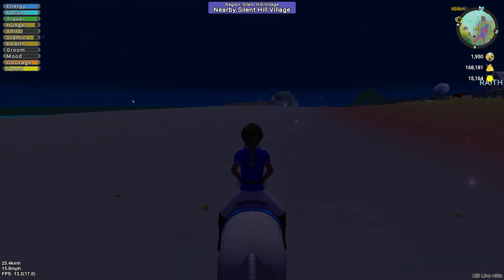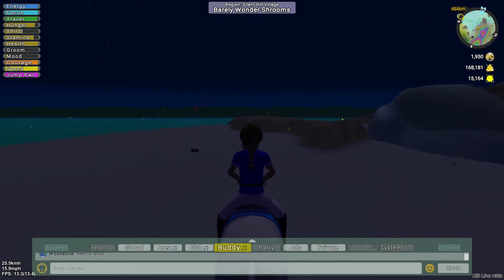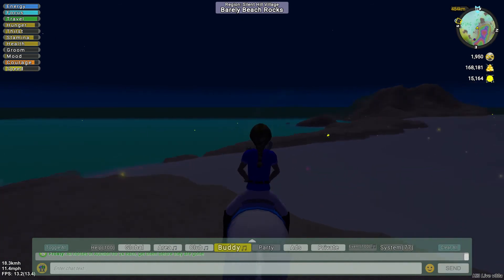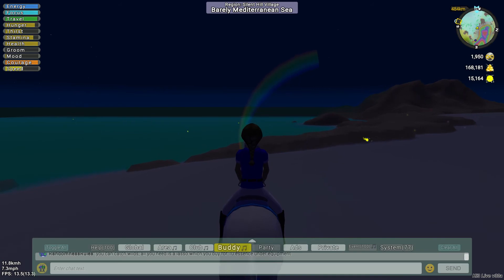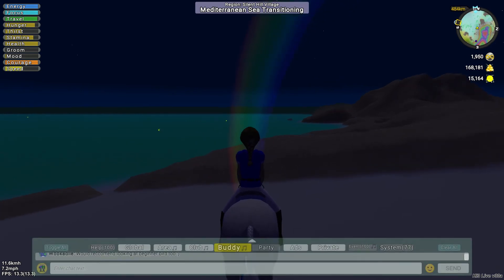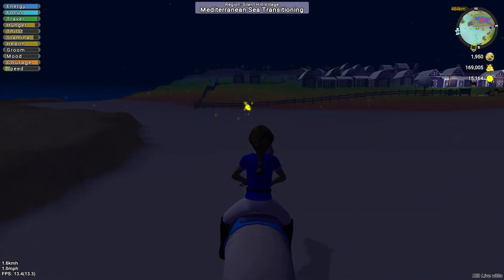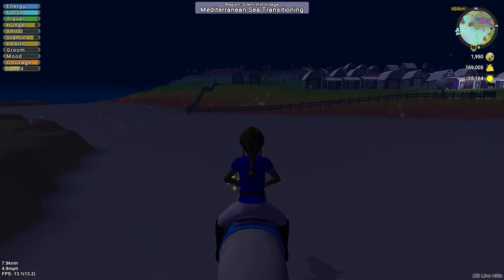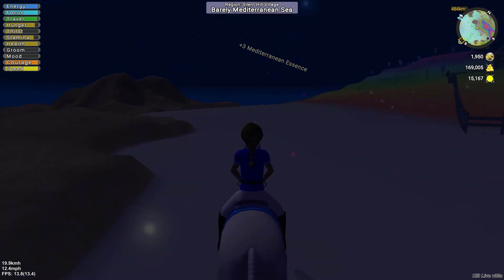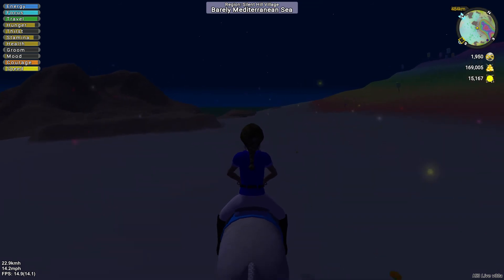That Tennessee Walker I liked earlier was still there, but I'm not breeding those. Over here is a pot of gold — this is a way of making money. All you got to do is ride up to it like you would anything and hit your E key or click on it. Click gather. I just got 124 gold dust. I'm just going to ride around here — this is a Mediterranean Sea area, it's a transition area.